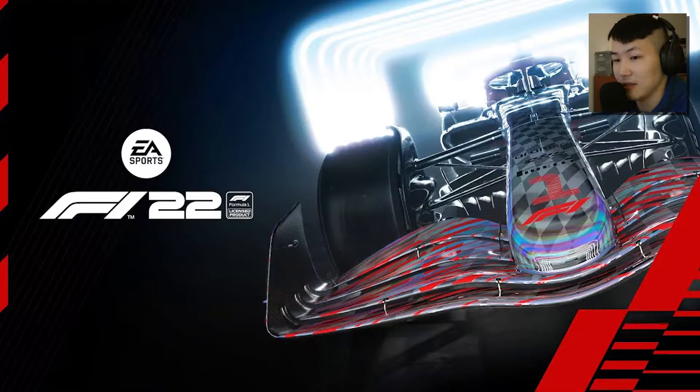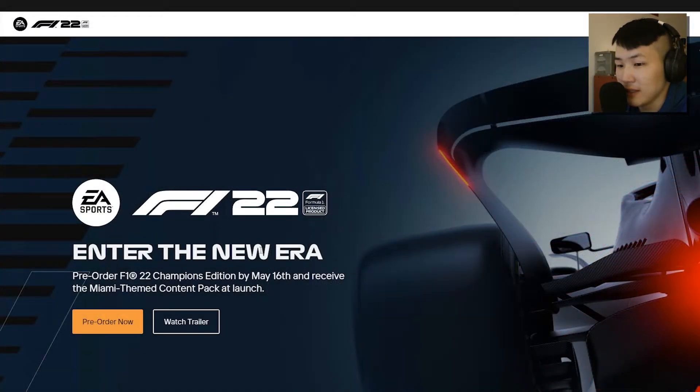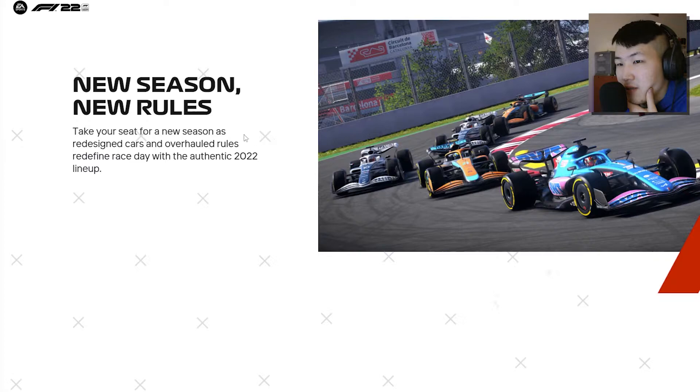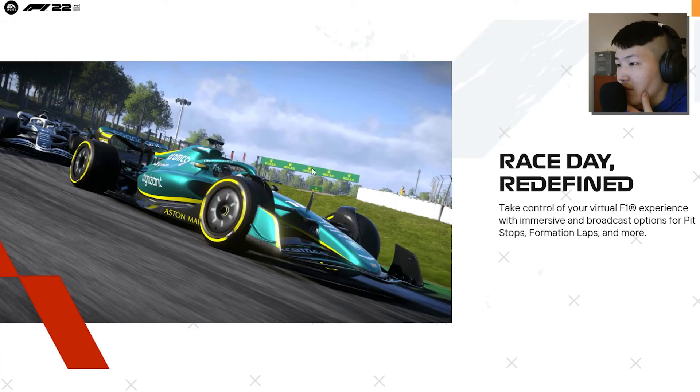Let's take a look at the official website. It looks pretty good — entering the new era. Pre-order F1 22 Champions Edition by May 16th and receive the Miami-themed content pack. New season, new rules. The new car models are in — looks like they've got the pink and blue Alpine, the Alfa Romeo, the McLaren. So they probably have all of that sorted.